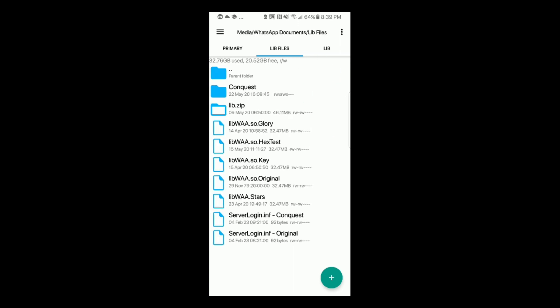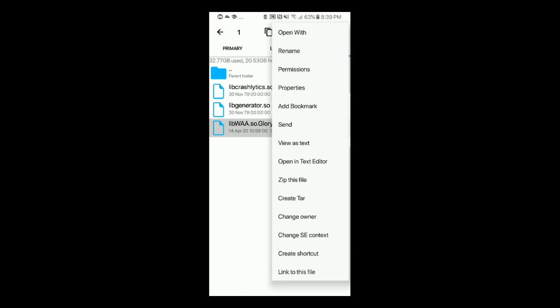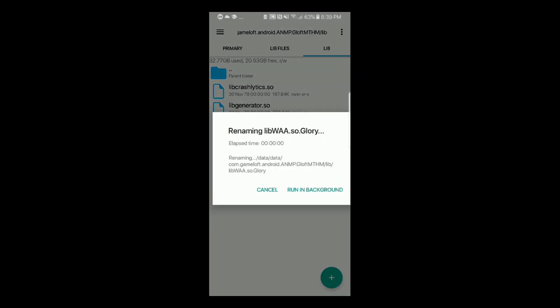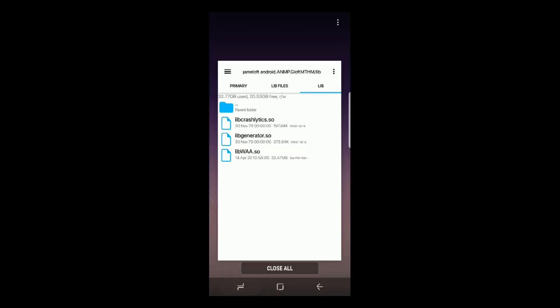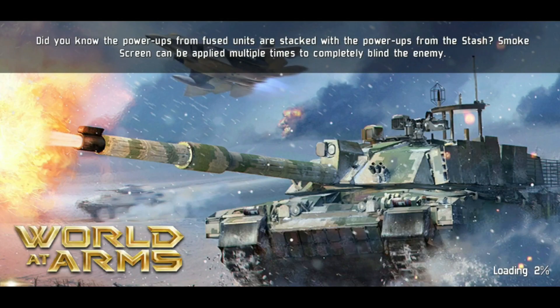The file we're going to be editing is libwaa.so — that's the one where you put in the information. I'm going to take the file I already have, copy it, and put it into the game. I'm going to delete the game's original file, then rename the file I put in so it's the proper name — get rid of 'Glory' and the extra period, so it's now libwaa.so. This is a file I've already hex-edited. Now the game has my hex file and believes it's the real file.